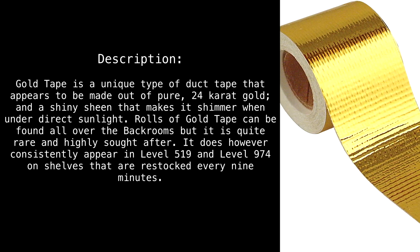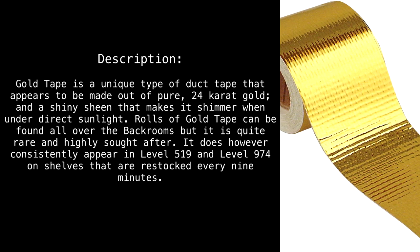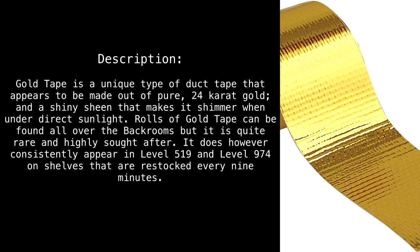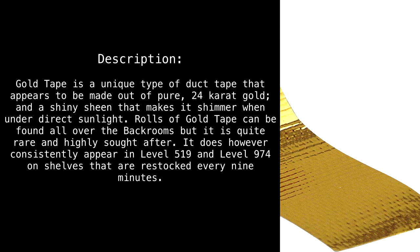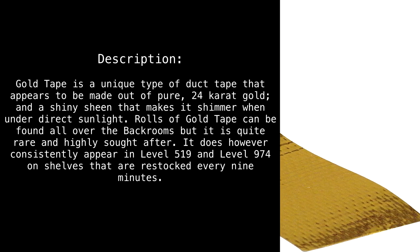Rolls of gold tape can be found all over the back rooms, but it is quite rare and highly sought after. It does, however, consistently appear in level 519 and level 974 on shelves that are restocked every nine minutes.